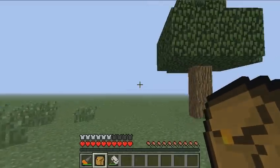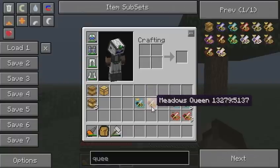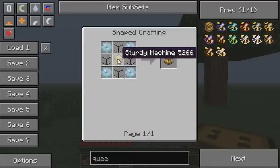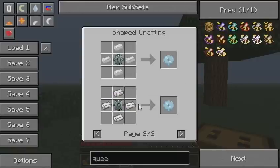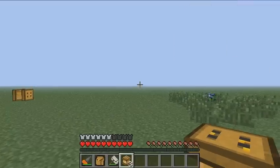So we got our queens. In order to start producing honey and beeswax we need to make some apiaries. These are crafted like so: a sturdy machine in the middle, some tin gears in the corners and some glass. The tin gears are basically a stone gear and four tin ingots on the sides. I have installed red power and industrial craft, so I have a lot of tin ores.